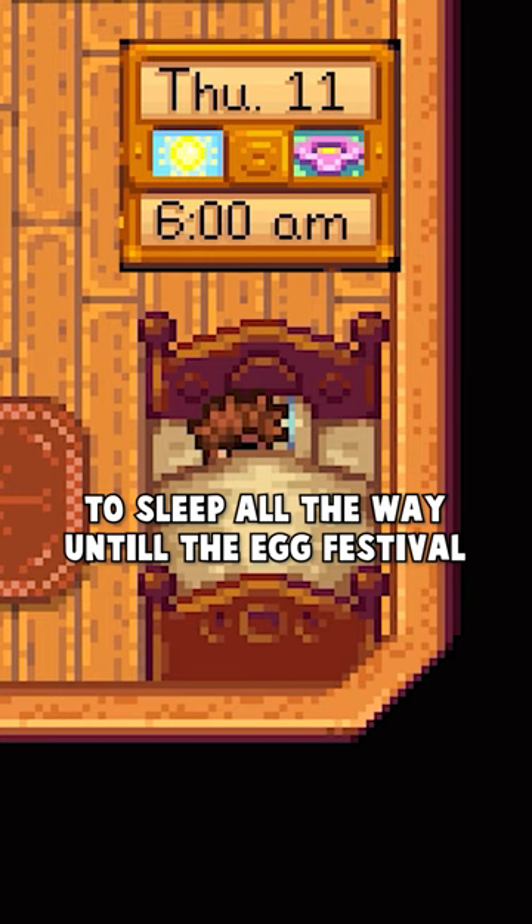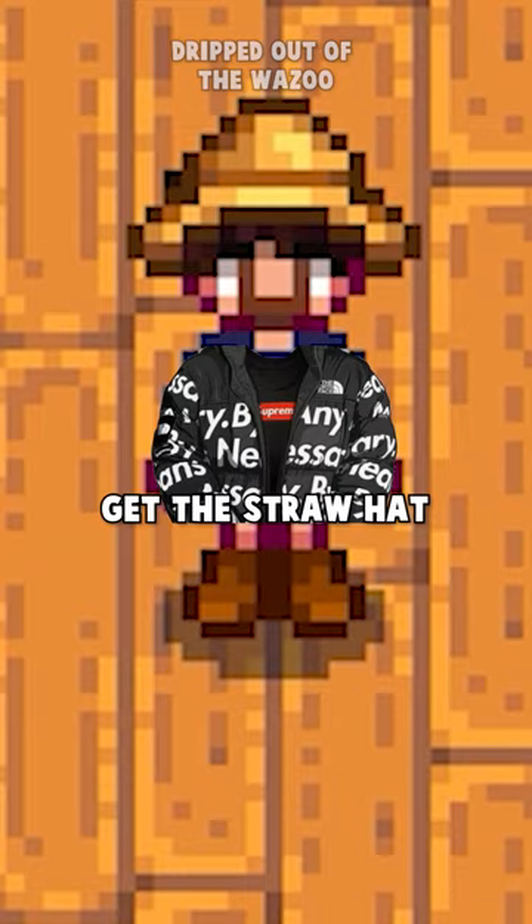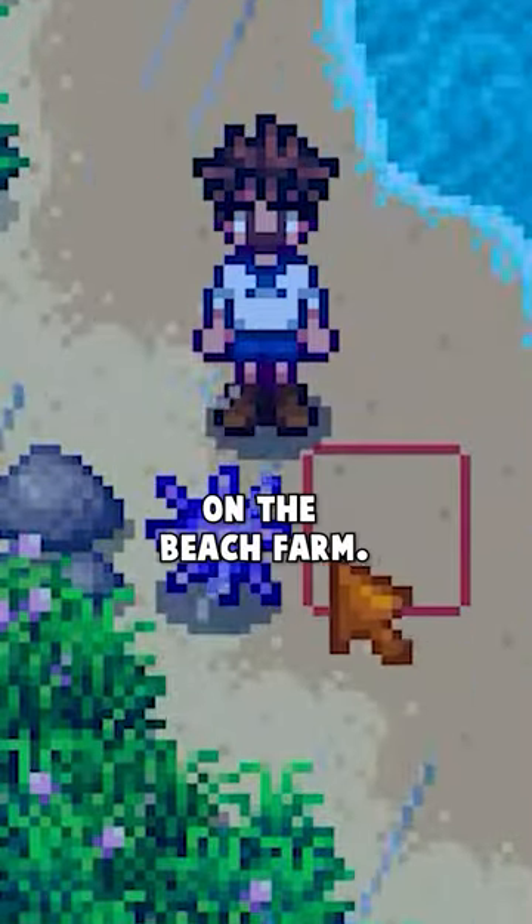And for a while, the standard route was to sleep all the way until the Egg Festival, get the straw hat, and hope you get a sea urchin to spawn on the beach farm.